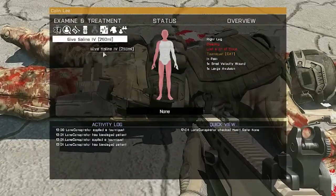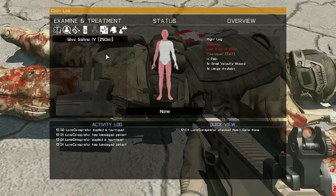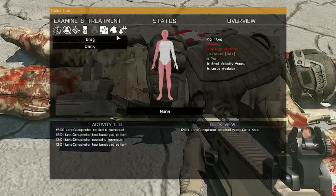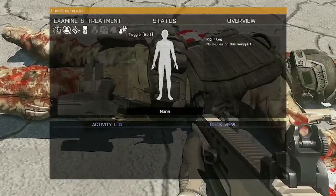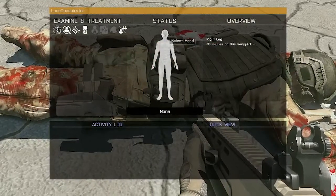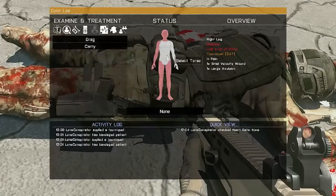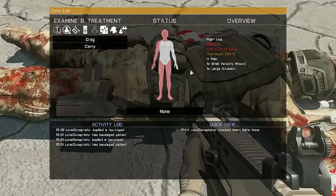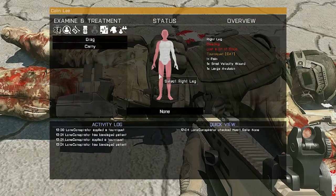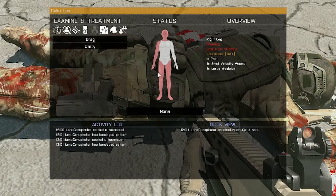Under advanced treatments I have give saline — again you have to do that in a limb — and you can also give blood and plasma. There's also drag or carry, so right from the menu I'm able to drag or carry the patient. The last option lets you switch between the medical status of the person in front of you or yourself — I can switch to me and see there are no injuries because I'm not hurt. This menu makes it easy to treat the patient without going to each limb individually. If you want something more immersive you might stay away from it, but it's especially helpful when treating AI who move around.